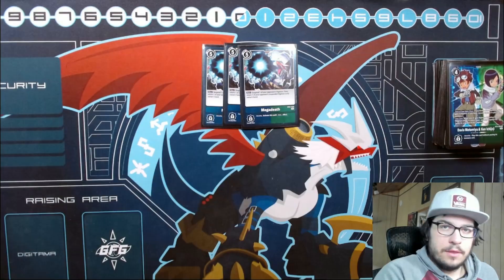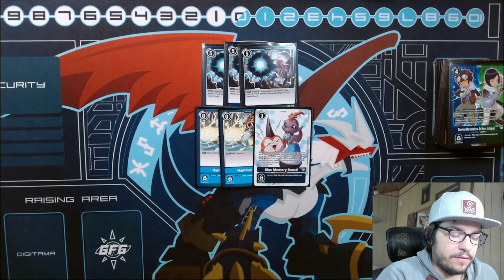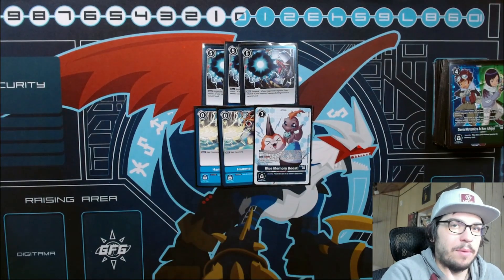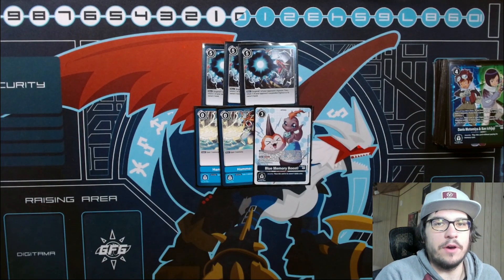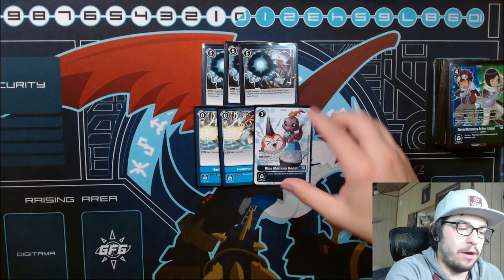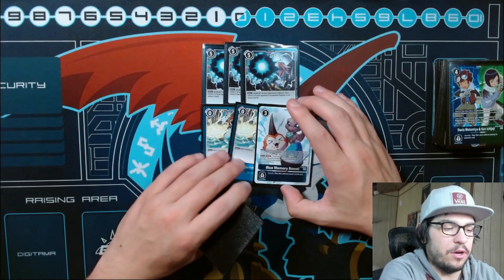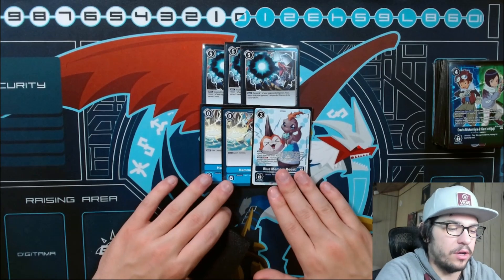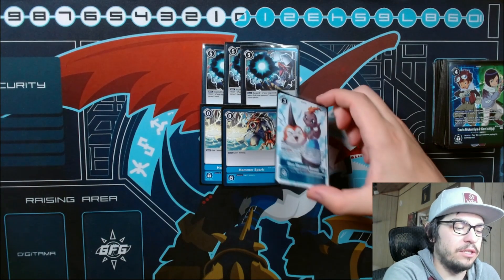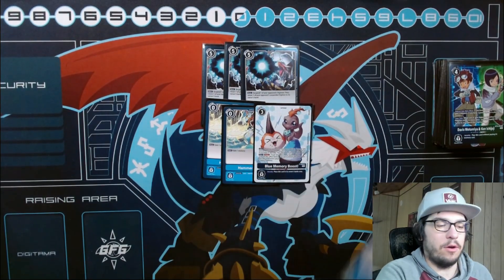For memory gain cards, I'm playing two Hammer Spark and one Blue Memory Boost. I was playing three Spark previously but cut one for the next card. You want to gain memory as much as possible to extend your turns. Blue Memory Boost is more of a half-searcher - it's not as immediate as Spark because you have to play it out for three and then pop it on a future turn to gain memory, but it is also a search card.